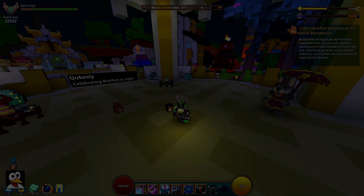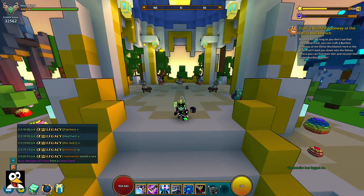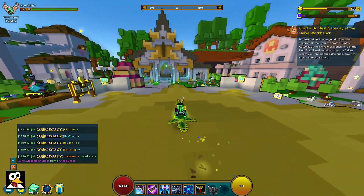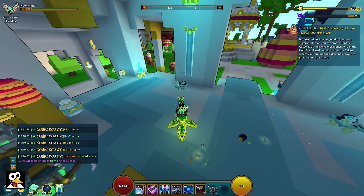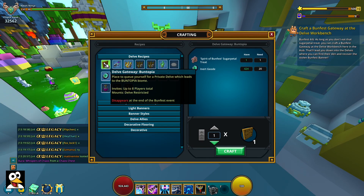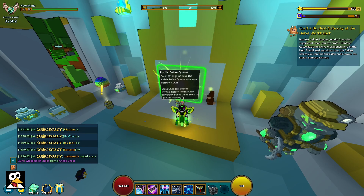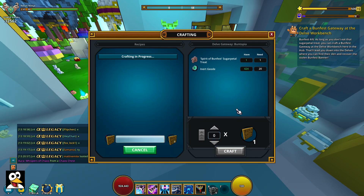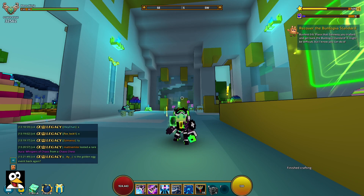For step number four we have to craft the Bunfest Gateway. On the completely opposite side of the hub there is a delve workbench. Open it up and the very first thing is the Bunfest Gateway. It requires the Spirit of Bunfest that we crafted before plus some energy - you need 20 energy. If you don't have any, you can go sign up for the public one or use some you have lying around. I'll go ahead and craft this one, which completes step number four.